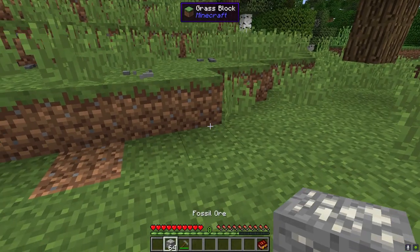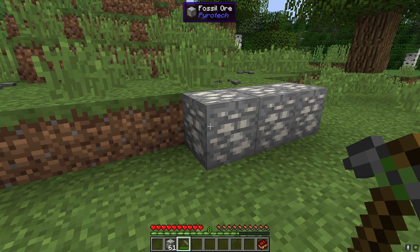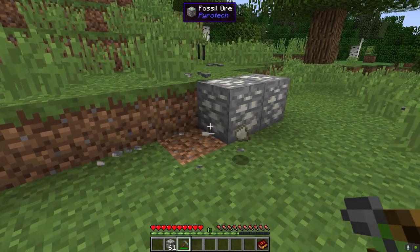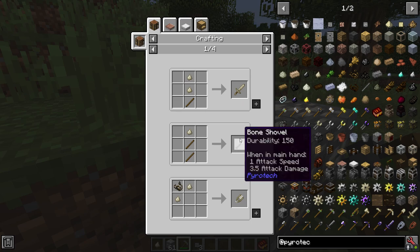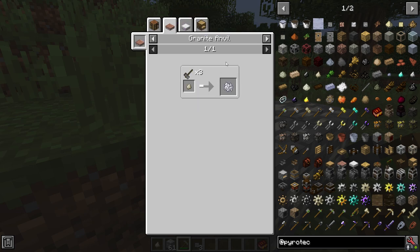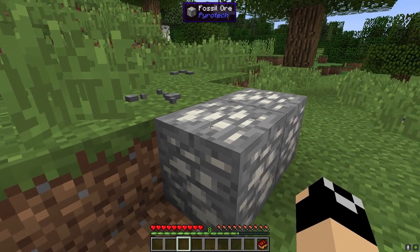While mining you'll likely come across fossil ore, which you can break with a crude pickaxe or better — better picks give better output. From fossil ore you get bone shards, which can be used to make bone tools equivalent to flint tools. You can also turn bone shards into bone meal on the granite anvil, which we'll get to in a moment.